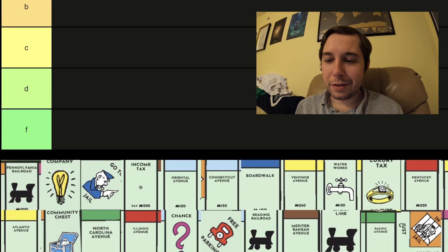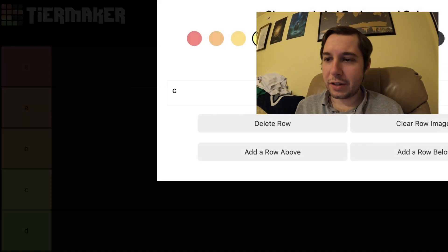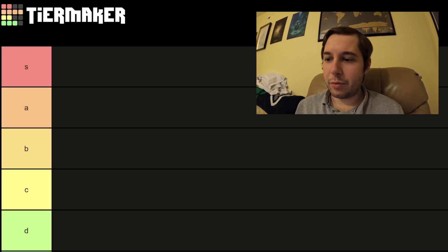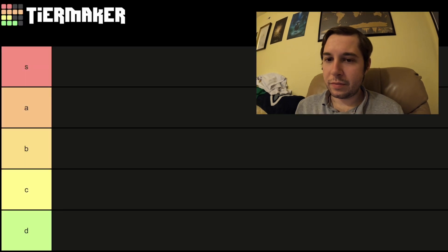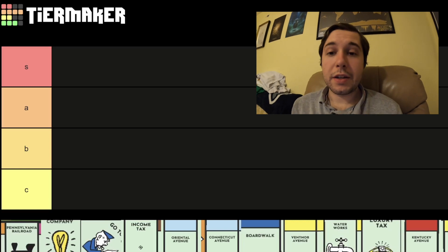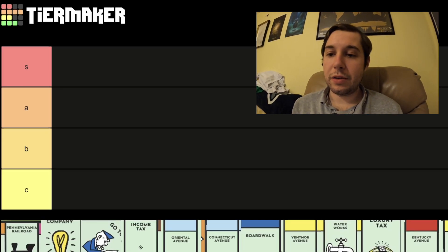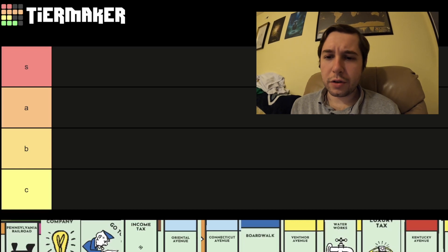It's really weird that they set this up not in color order; I don't really know why they would do that. I don't need this many tiers — I can get rid of a couple. I probably only need four tiers, that's probably enough to do a Monopoly tier list. Don't need six tiers, that's for sure.